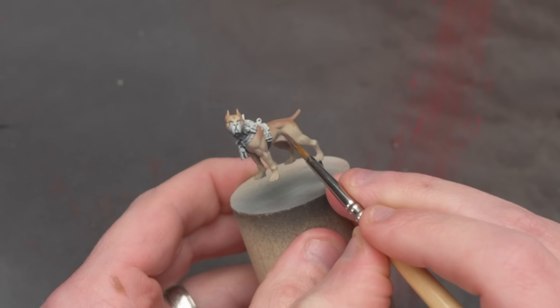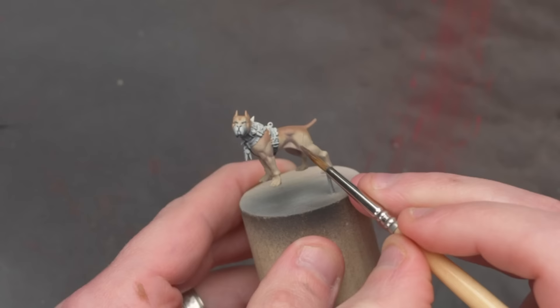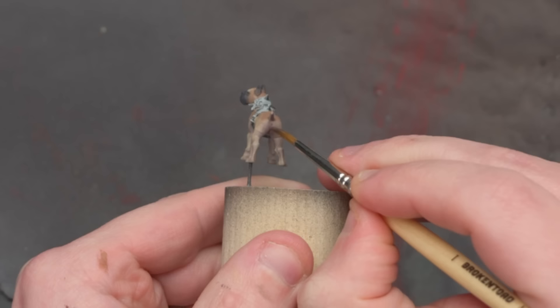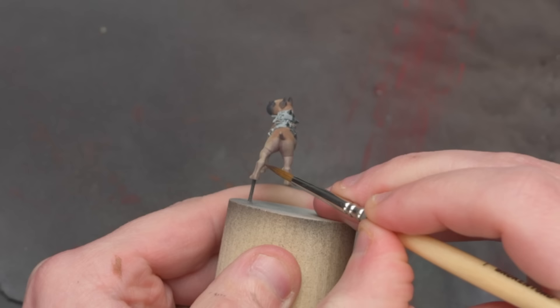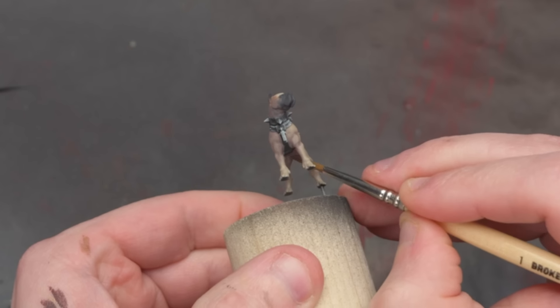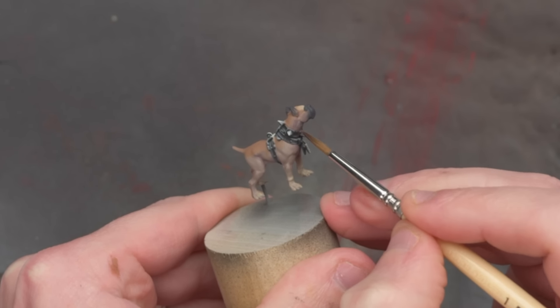Our next step is to build in some shadows into all the recessed areas by mixing a glaze with a lot of water and a little bit of our shadow color. Sometimes I'll even mix in just a touch of my base color as well so that shadow change isn't so abrupt. I find that by starting with the shadows, I can pick out the definition of all the interesting musculature. By putting in the darker areas now, I'll be more confident on where to place the highlights later. I don't push the shadows too dark too quickly. I'm also adding a bit more shadow on the dog's right side as the light source will be coming in from his left. Just one glaze over that entire side of the model will pull it back enough to make this difference noticeable, but not dramatic.